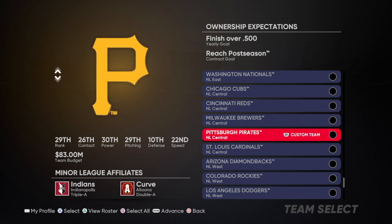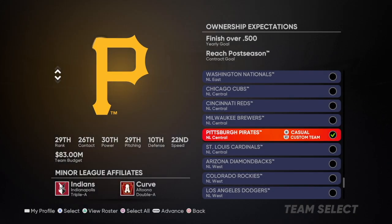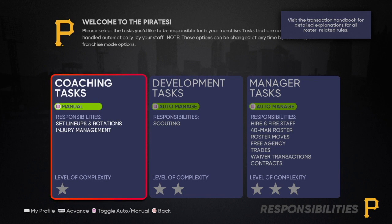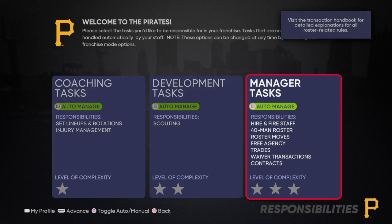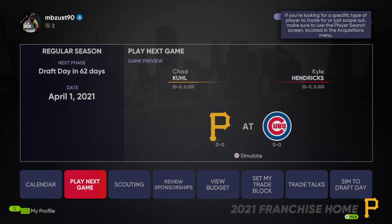There will be multiple tips we walk through. I'm going to choose the Pittsburgh Pirates — the worst team in baseball — and as the season progresses I'll go through the tips when we reach them. We're really just going to go through stuff in the first year and the first offseason. I'll set everything to auto manage and jump to the regular season.